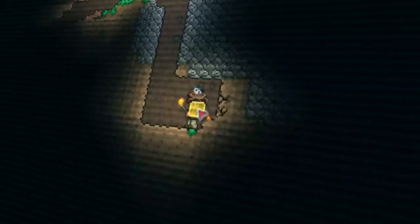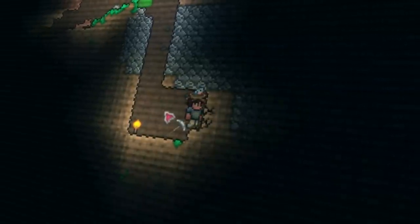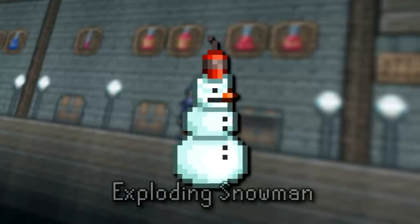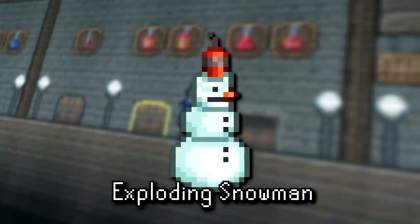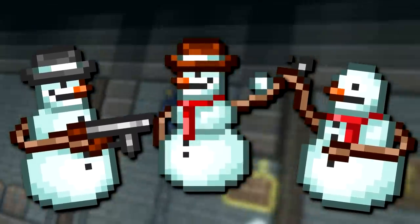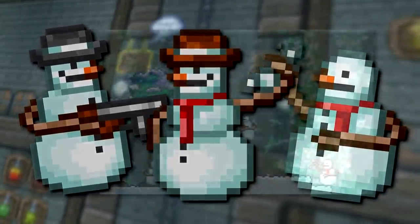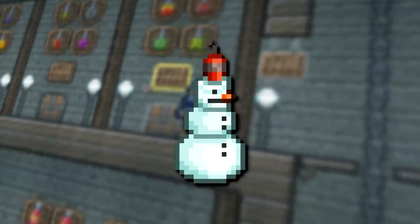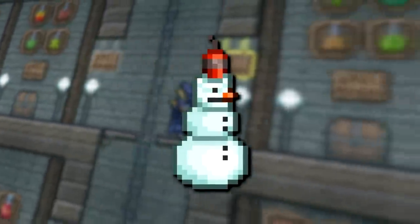Since the devs went through the trouble of making this extra item, it's likely it was a later decision to not include these. Next we have several enemies that, while data for them still exists in the game, are incomplete and as such can't be loaded in at all. First up is this snowman with dynamite embedded in his head, simply known as the exploding snowman. The snowman's NPC ID is right after that of the Frost Legion — made up of Mr. Stabby, Snowman Gangsta, and Snowballa — so the exploding snowman was very likely going to be the fourth variant of this squad.